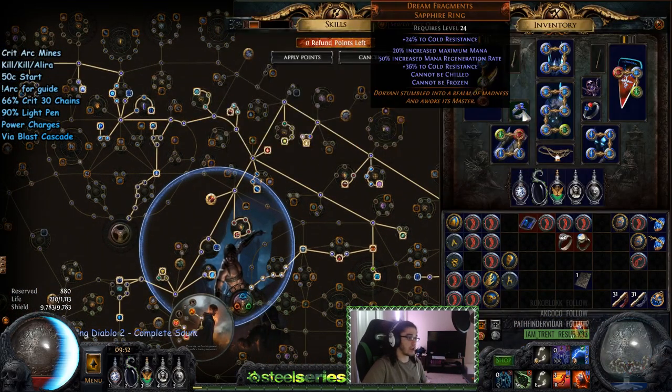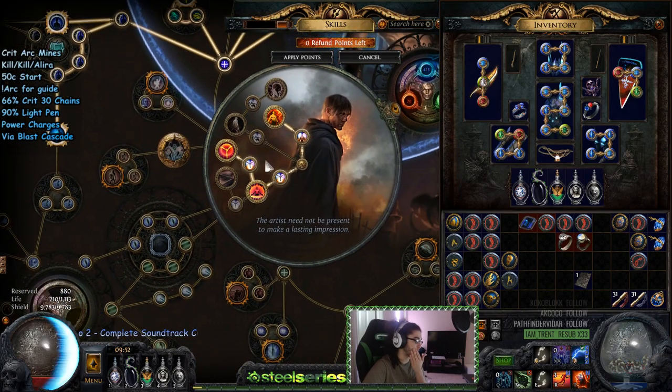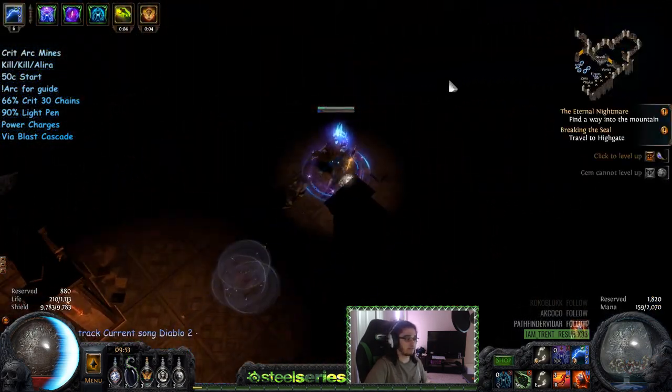Dream Fragments also helps with mana quite a bit — it's a really clean solution for getting the character going. The reason I picked Saboteur is that Demolition Specialist gives you 100% increased arming speed, which is a stat you literally cannot get anywhere else in the game — not on jewels, not on the tree. Arming speed is the time between placing a mine and it becoming armed and ready to detonate. It makes it feel so much smoother running through, placing mines, and detonating continuously.